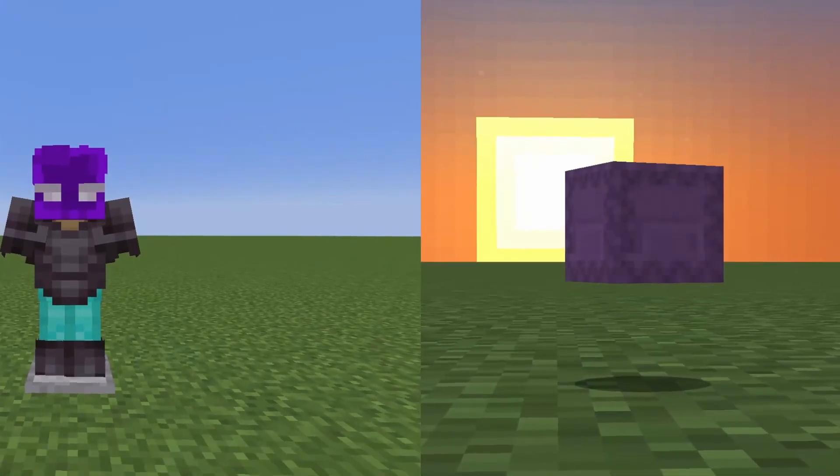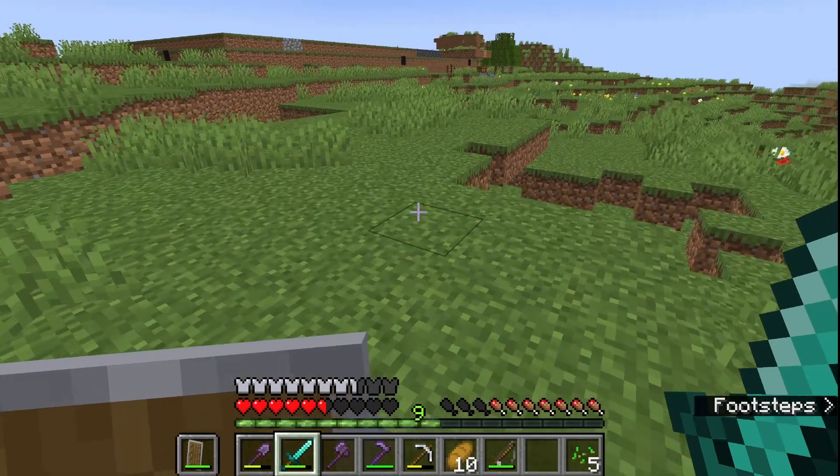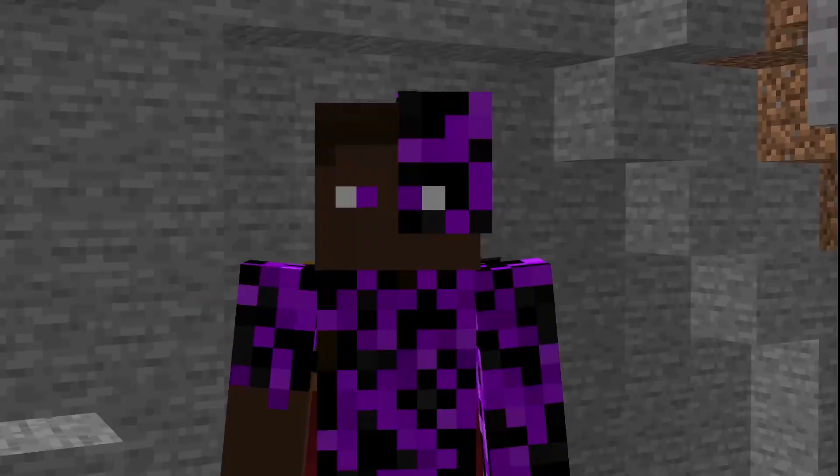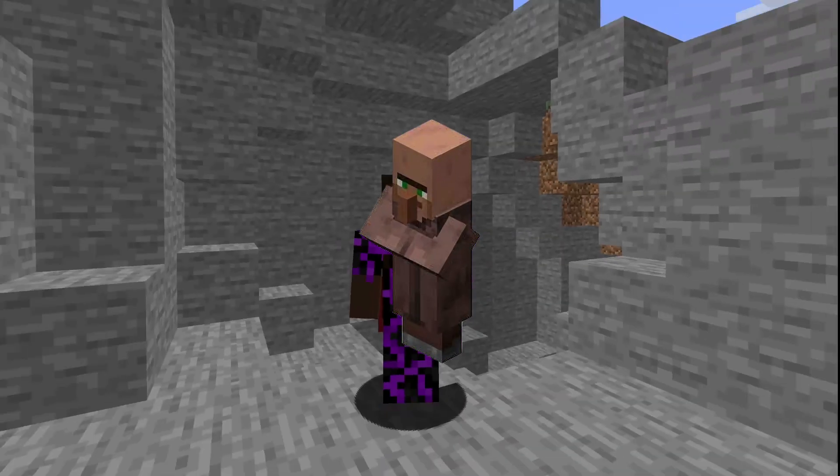I lost both Bentech's stuff and the server kit, but it was okay because I saved some of it in an ender chest. Next, I built a large dirt room that I'm calling the mob spawner. I built it in the hopes that a zombie villager would spawn so I could cure it and turn it back into a villager.